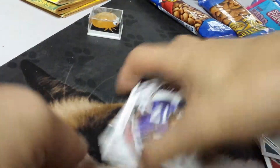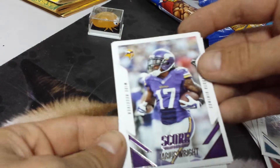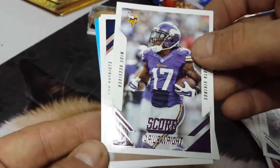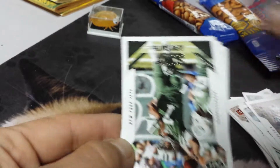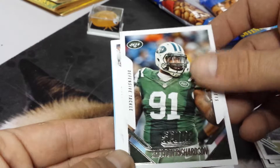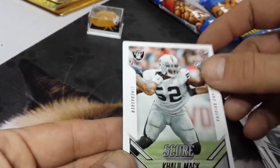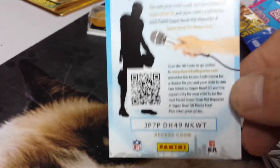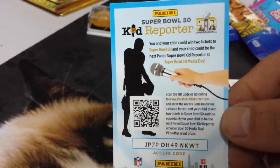And finally, I only bought three — I really don't want to spend too much money on dollar packs. Jarius Wright, Danny Amendola, Gino Smith, Sheldon Richardson, Kahlil Mack, and a Shane Ray rookie card. And there's the last one of these Super Bowl kid reporter cards — there's your access code.